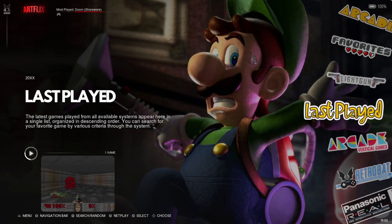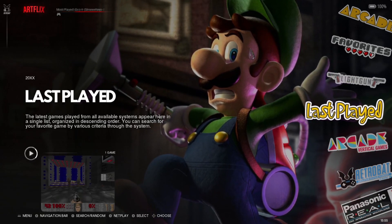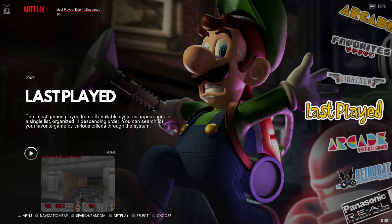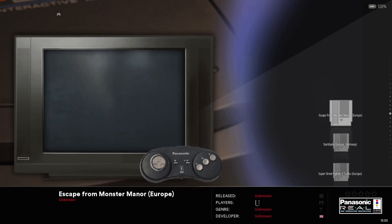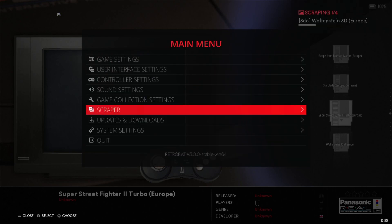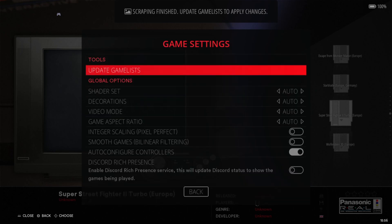We're inside Retrobat now and I'm using the Artflix theme. Someone will occasionally ask what theme I'm using — this is Artflix, and there are many good themes for Retrobat. I'm going to show you at some point how to manually install themes if the theme downloader within Retrobat doesn't work. Scrolling down, we can see Panasonic 3DO — and of course this is Gex. I'm going to scrape some artwork: Main Menu, Scraper, Scrape Now. Talking about Gex — if you're not aware, there's actually a remaster package coming out for three of the Gex games, which is going to be really cool.